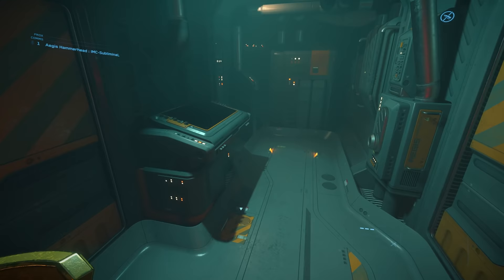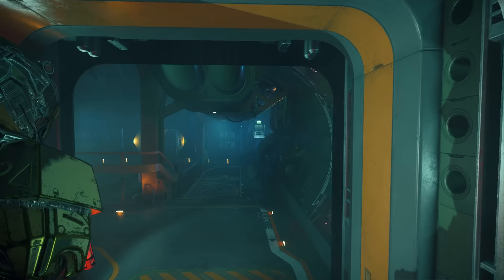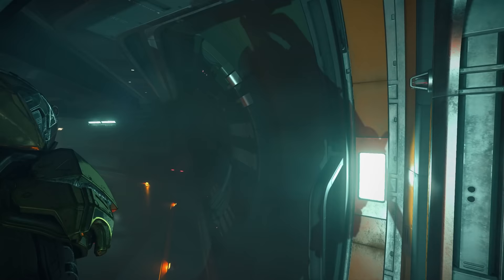Inside this room, we have our port side engineering quarters. It has a power plant, an engineering station, some spaceship stuff, and a cooler. Here we have where radar and life support communications will be held. Next, we have the engine room slash cargo bay — this is where 40 SCU of cargo can be stored. Also, back here we have access to the aft turret.